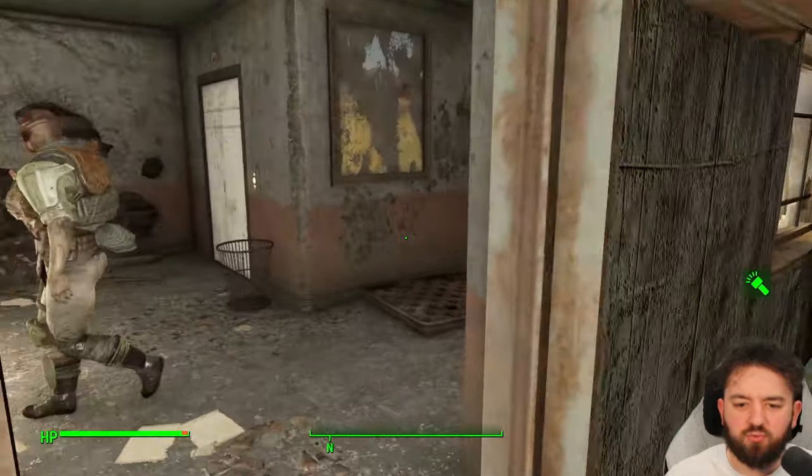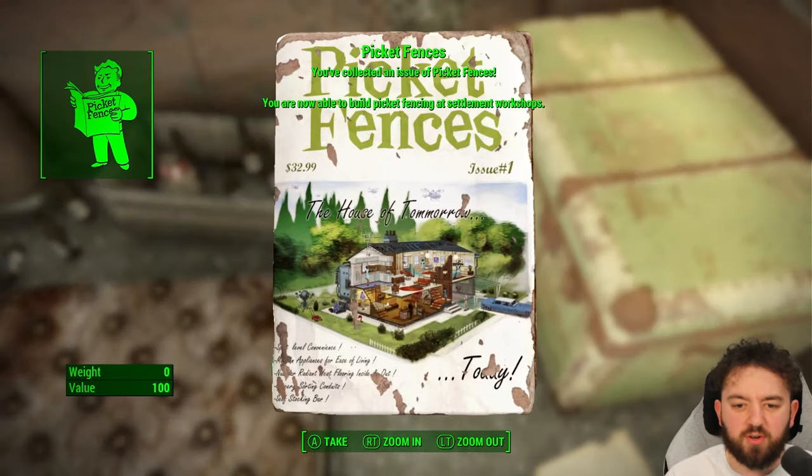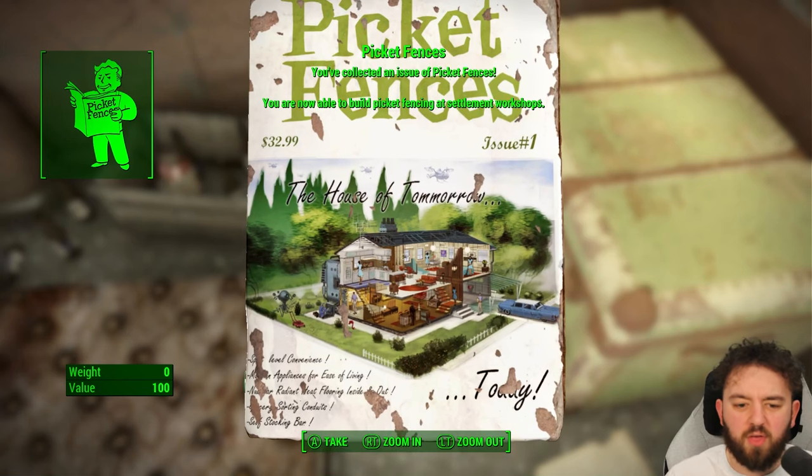It's just behind all these raiders, straight into the room here, and it's lying in front of the steamer trunk. There we go — Issue 1, the House of Tomorrow.